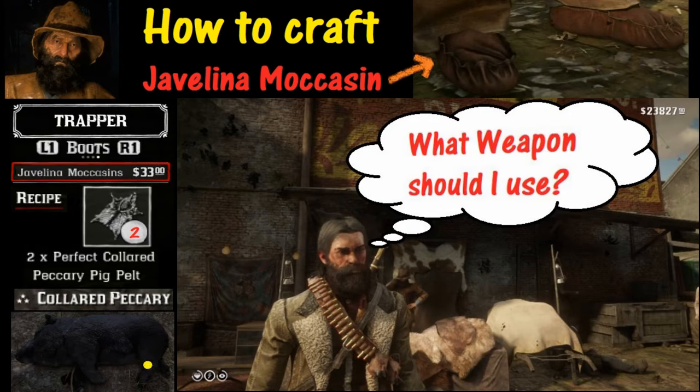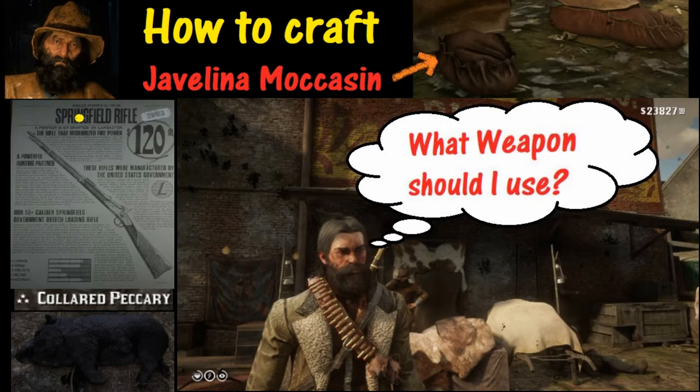The big question of course is what weapon do you use? The answer to that question is the Springfield Rifle, which can be purchased for 120 bucks if you do not have one already.